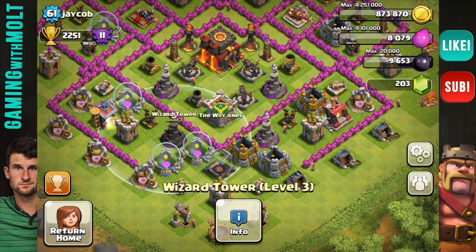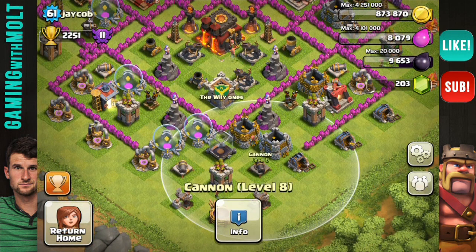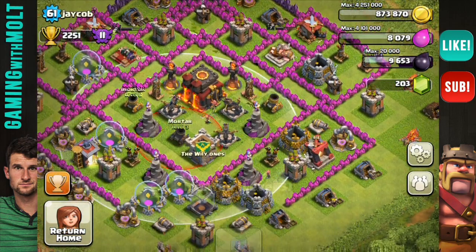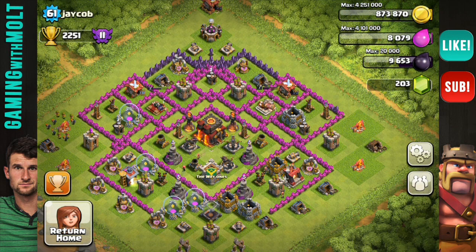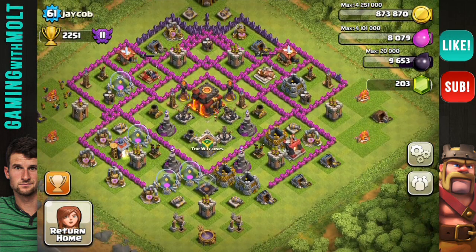Jacob may be at a high trophy range, but he has level 8 cannons, level 3 wizard towers, and mortars at level 5 and level 3. I'm not going to spend much time on this one — you just have to upgrade your defenses. The base design looks cool and your walls are upgraded pretty well, but otherwise I'm just glad I didn't rush to Town Hall 10.